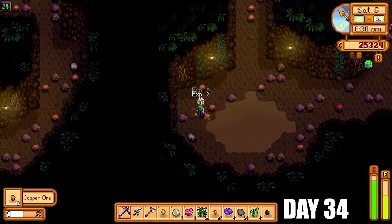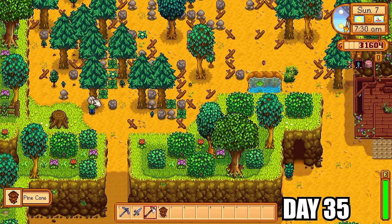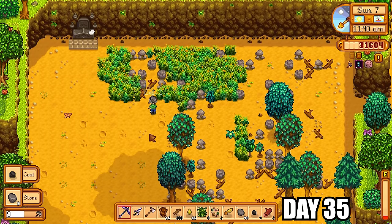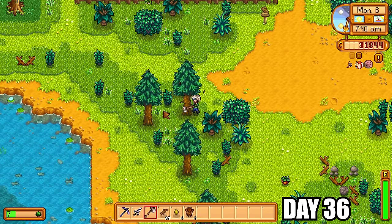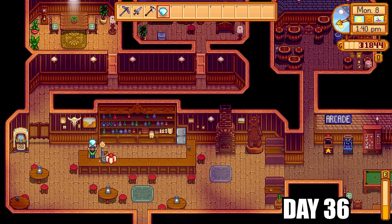Back into the mines, I'm farming copper to make tons of tappers. For the tree seeds I planted on the farm, I want loads of oak resin to make kegs later for starfruit wine. I'm clearing space on the Four Corners farm — there are four big areas I can clear for crops or other structures. I made 51 tappers and put those in all my trees, spending the rest of the day farming wood.